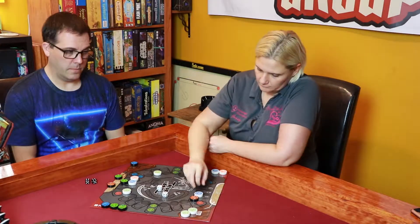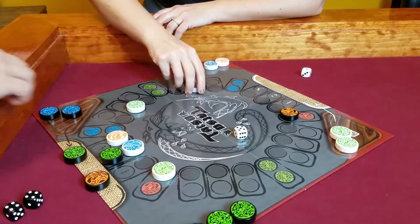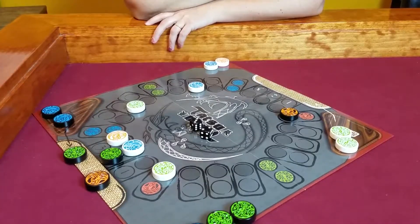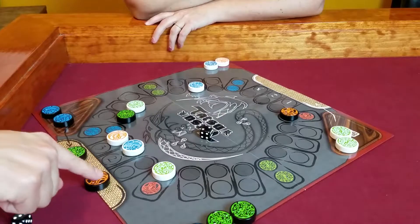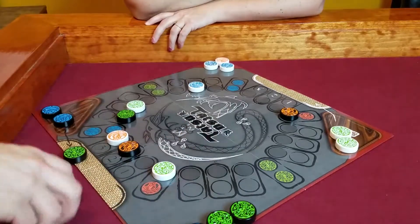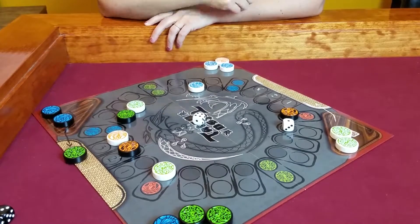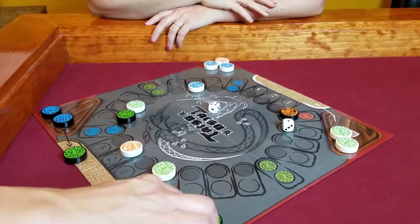Jesse rolls a one and a five. She washes me back. I roll a three and two. I use my three to go three spaces, and then use my two to put out my fire dragon and destroy one of her blue dragons. She then rolls a one — that destroys my fire dragon. That's not good, folks. I was hoping for no ones.